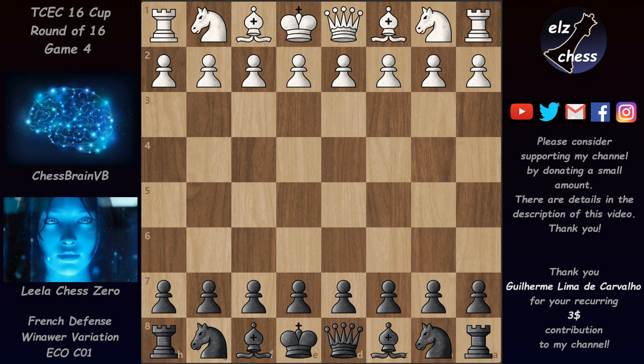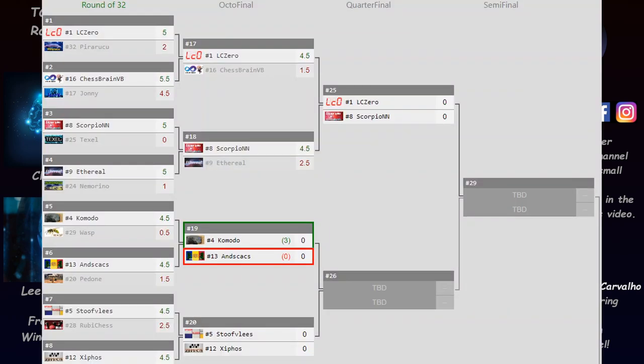Chessbrain is an engine developed by Roger Zulsdorf — I apologize in advance for mispronouncing his name. This is game 4 of their match, so let's look at the pairing and how Lila got into the quarterfinal.